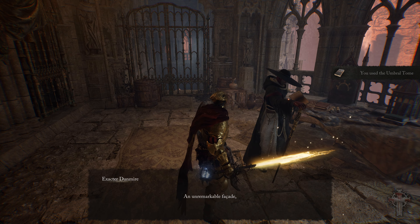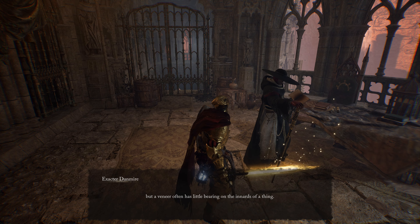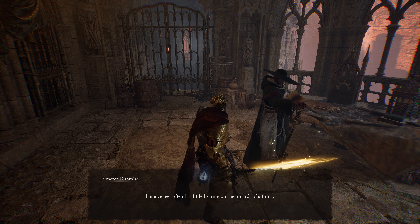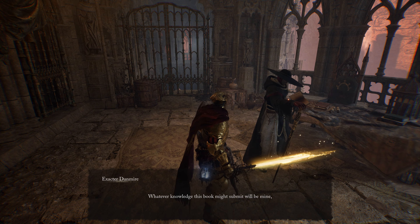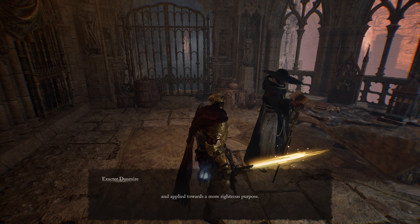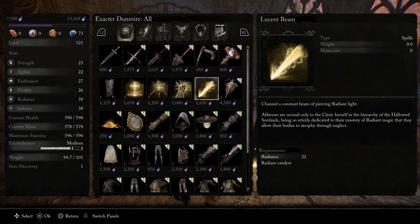Once you hand over the Umbral Tome, the preacher will say: 'Huh, an unremarkable facade — but a veneer often has little bearing on the innards of a thing. Whatever knowledge this book might submit will be mine, and applied towards a more righteous purpose.' Either way it doesn't matter, because now you can get the Lucid Beam Spell. It takes 22 radiance.